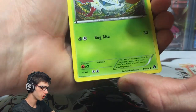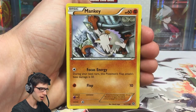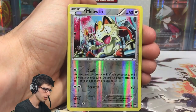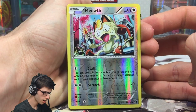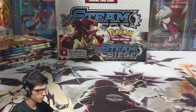Let me know in the comment section below what you guys are getting from those codes — I'd love to know if you're getting successful pulls. We've got a Mankey, a Foongus, a Hawlucha, a Dwebble, a Meowth reverse with 60 HP and Stall and Scratch, and a Bastiodon regular rare with Counter Head and Fortress of Rage.